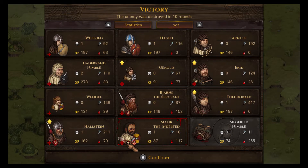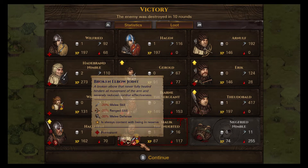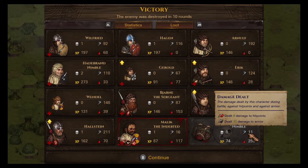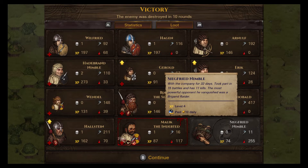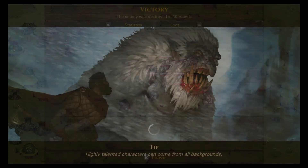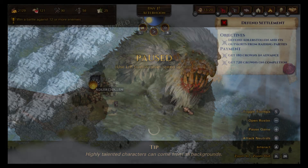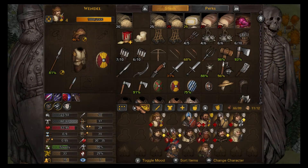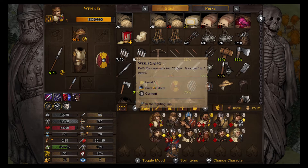We'll need to get some replacement dogs. Everyone is focusing on him now. Let's try to punch him and maybe get the armor. His armor is a bit too rough. He's fleeing — we've got it! Malik the Adapted has survived, Siegfried the Nimble has died unfortunately. Siegfried had zero kills during this battle and had been with us for 32 days — that's a shame. The loot includes three nice pieces of armor, some shields, ammunition, gold, food, and some helmets.